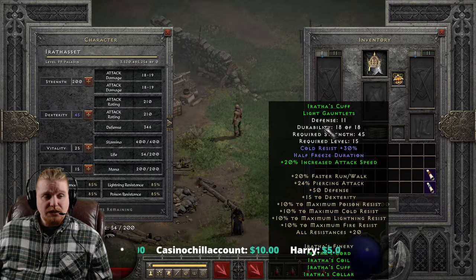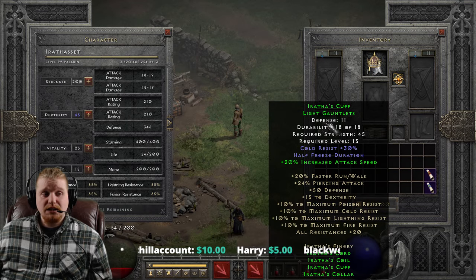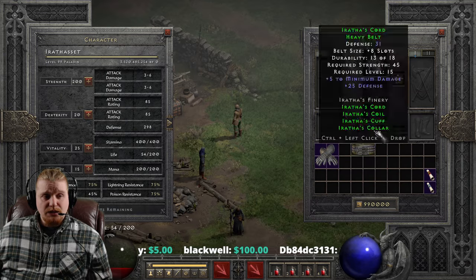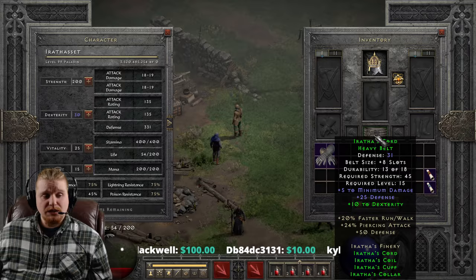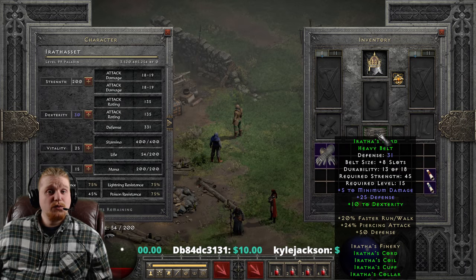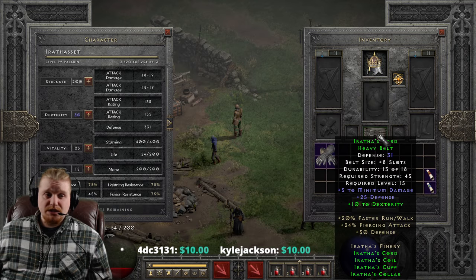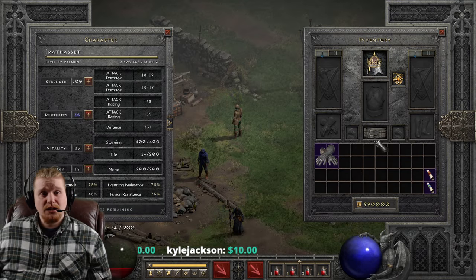And then the gauntlets give us a defense of 11, 45 strength requirement, level 15, 30% cold resistance, half freeze duration, and 20% increased attack speed. All of which is very, very nice. We also have a two-piece bonus of 50 defense, a three-piece bonus of 20% faster run walk, and now 24% piercing attack. Which means that we have a 24% chance that our ranged attacks will go through the target, out the other side, and hit something else. Which is freaking awesome.